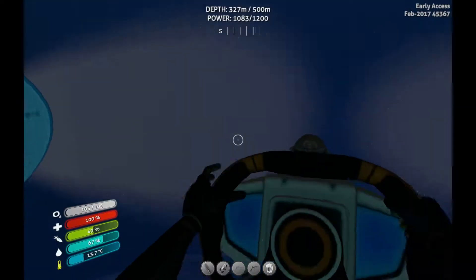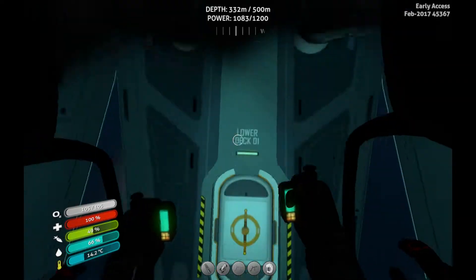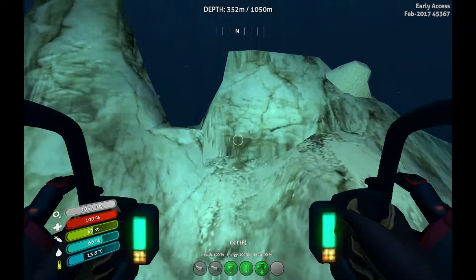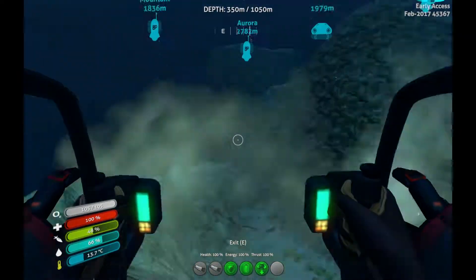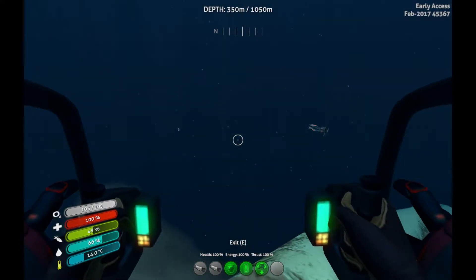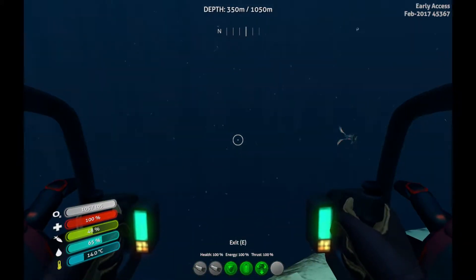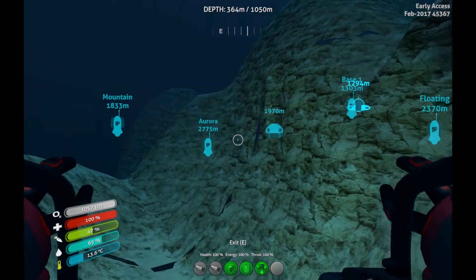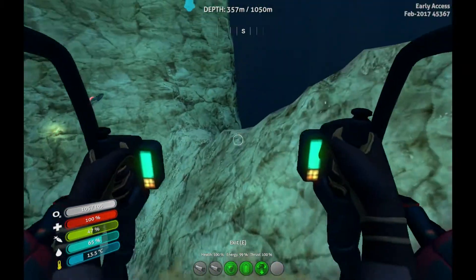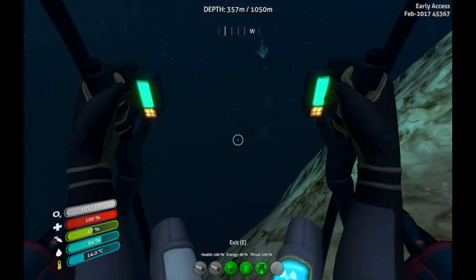I'm gonna see what kind of outcroppings these are. I'm gonna get the prawn suit because I am not going alone out here — I am taking this thing with me. Alright, let's see — it's just limestone. I'm kind of worried to stay out here too long because I don't want to get flung all over the place. Is that something back there? I could have sworn I just saw something — I could be hallucinating just because I'm nervous. I don't see anything so far. Do not fall down there — there's gonna be no way to get back up.